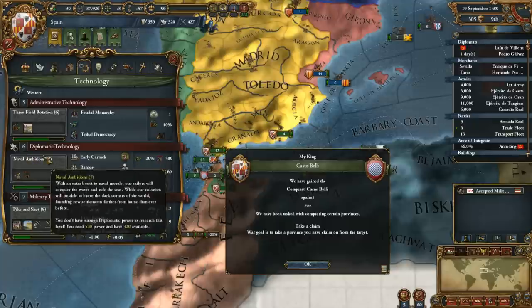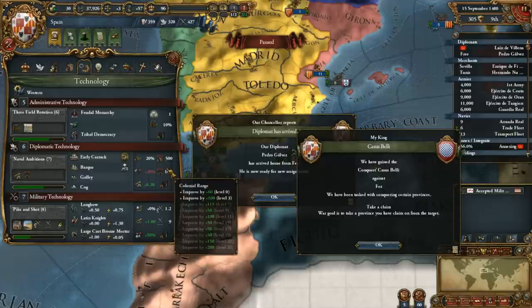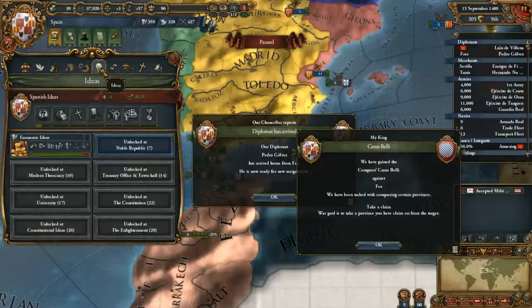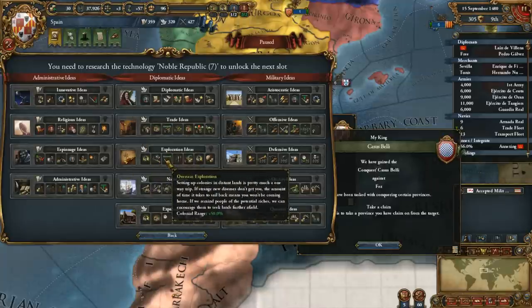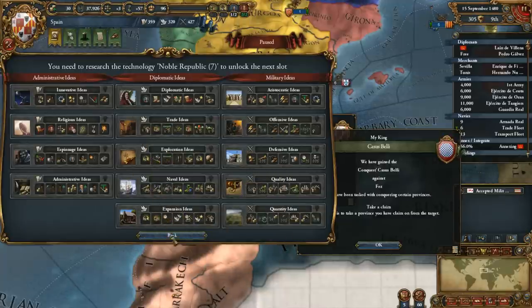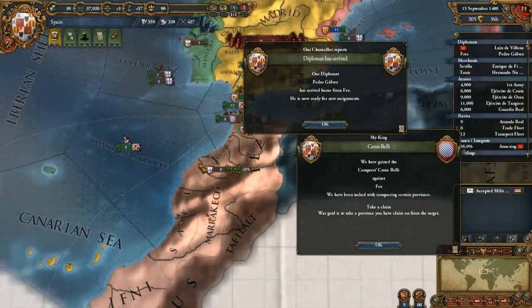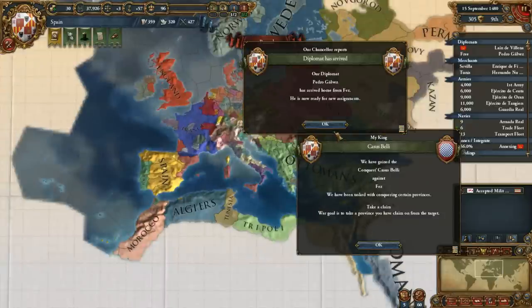I do want to get to diplomatic tech level 7, because 7 gives you a huge boost to your colonial range. The next one is at 9 and it's pretty small, so 7 is key. After that I'm going to want to bank the diplomatic technology, because when we get to admin tech level 7, we will light bulb the exploration idea for the extra range mostly. Expansion is pretty good too, but the range bonus is really going to be key. Plus it'll let us sort of leapfrog around to Africa as well.